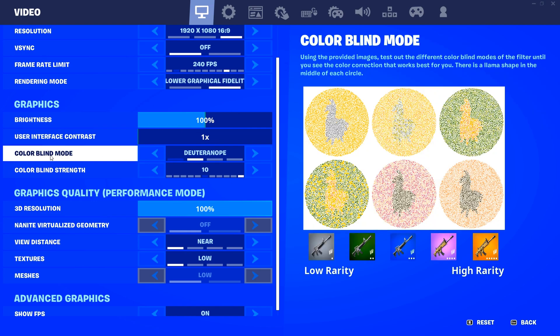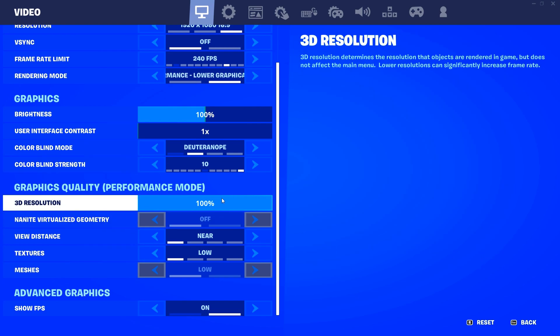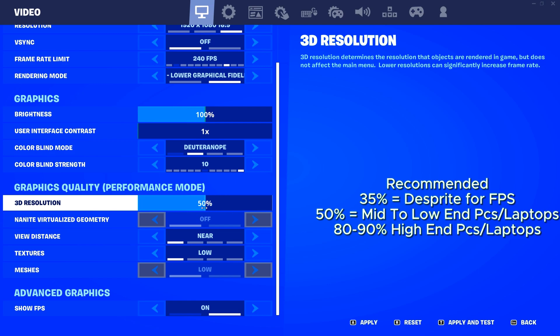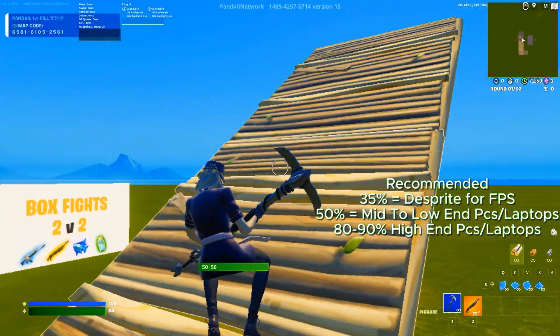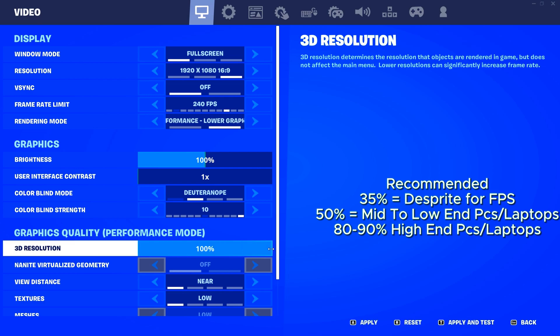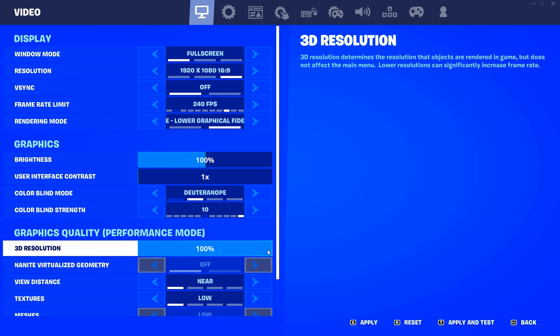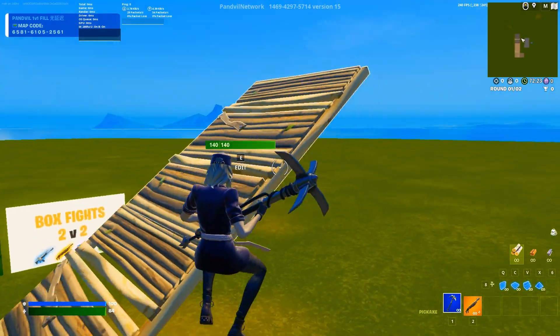In the graphics section — the color section — you can set it to whatever you want, it doesn't affect your FPS. I put my brightness on 100, colorblind mode on, and colorblind strength on 10. For 3D resolution, set it to whatever you're comfortable with, but your FPS will be lower at higher settings. If you desperately need FPS, you can set it to 50%, though it will look pixelated. I personally use 80% for ranked or tournaments, and 90% for normal ranked — it's a sweet spot.